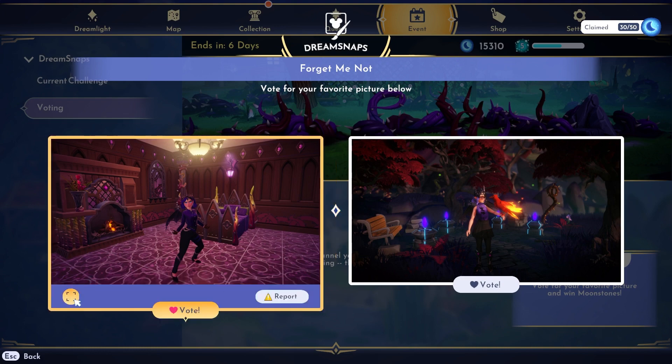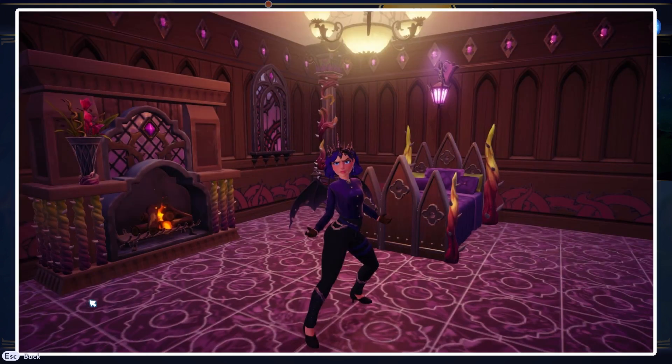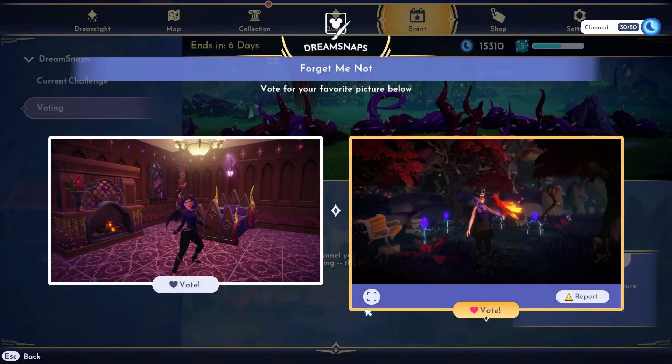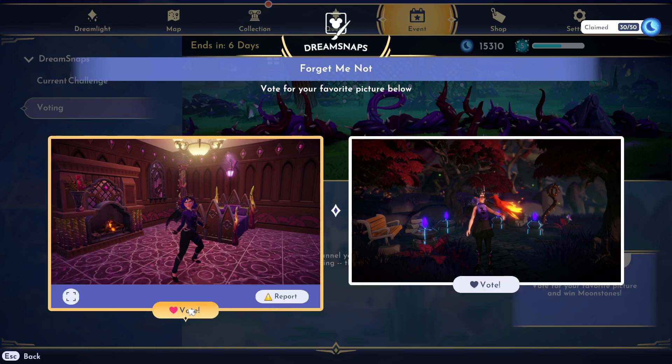And we've got these two. I do love this — I love this room. I actually have a room set up just like this in my haunted house, which is what I'm calling my castle. Let's look at the next one. I like this one too — this one's a hard one. Let me back out and look at them side by side again. It's an outfit challenge — I have to remember that. I'm going to go with the one on the left.